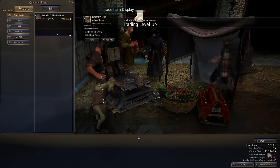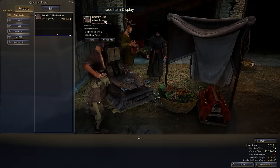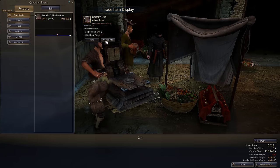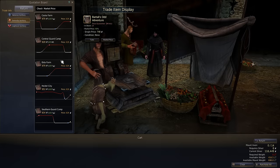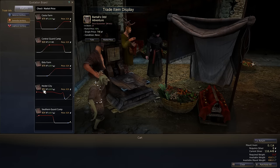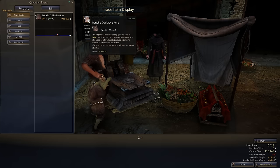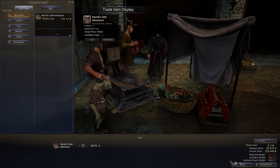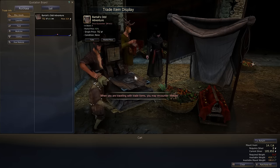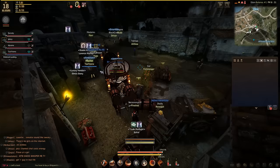We have 89,000 silver. We spent 15,000 on all this — so we made a profit of about 15 grand. Not bad. Now I'll check this item — it's at 90% — and the market price over in Heidel looks like I can resell for about 853. So we'll load up on 14 of these, purchase all, load up our wagon, and that's it. That's how you trade in Black Desert Online. Be careful when trading past level 50 since you can get ganked. Until next time!